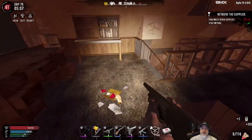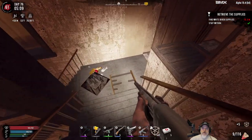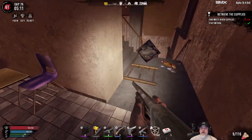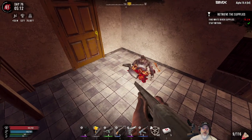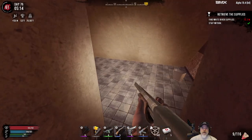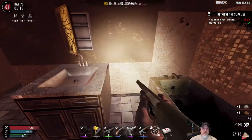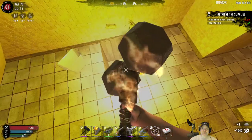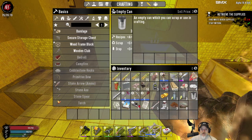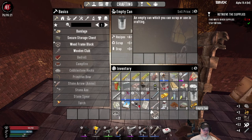So yeah, that was the room where we killed the crawler earlier. Let's harvest this. Got a bathroom in here — we will wrench the sink to get the brass from it. Let's do a little inventory management. We don't care about the jars. Let's go ahead and drink now.